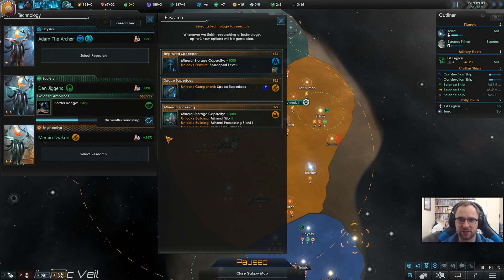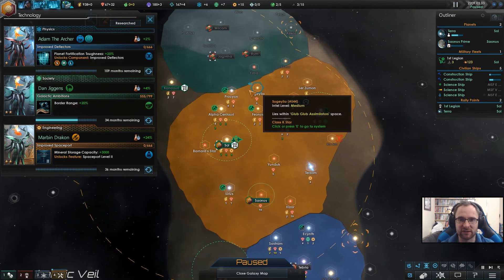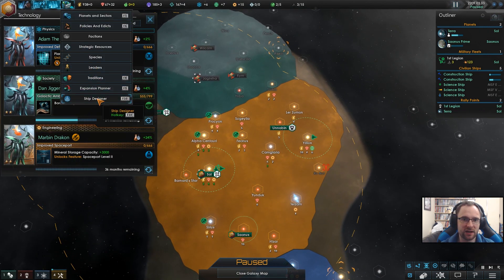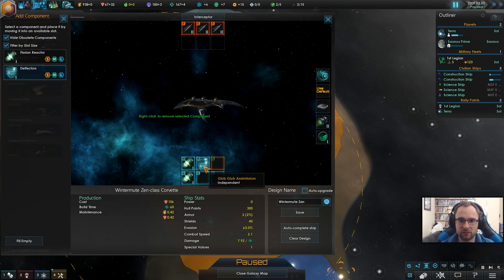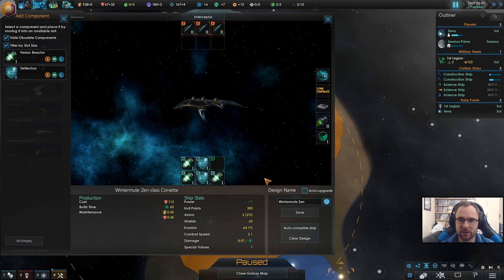Batharian. Yes, right. We will want spaceboat level two and improved deflectors. Sure. In the meantime, ships.